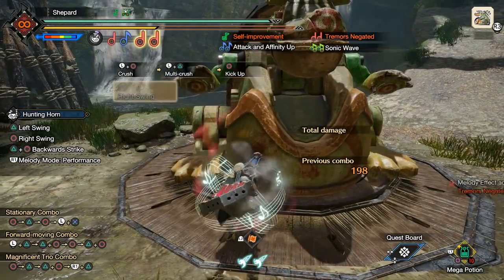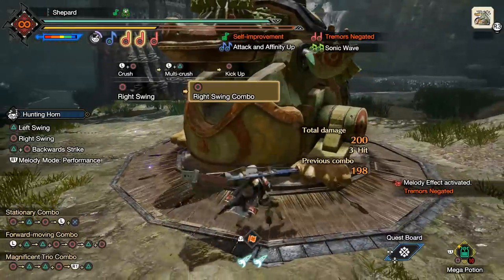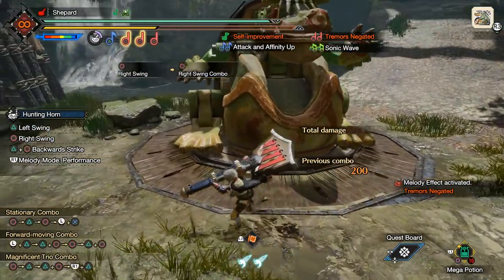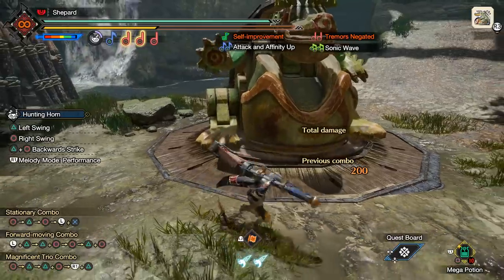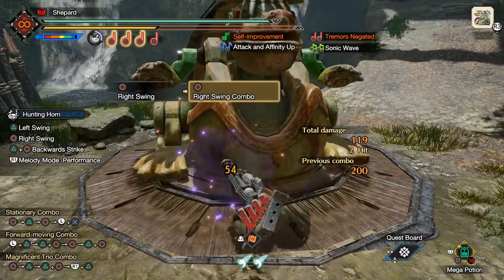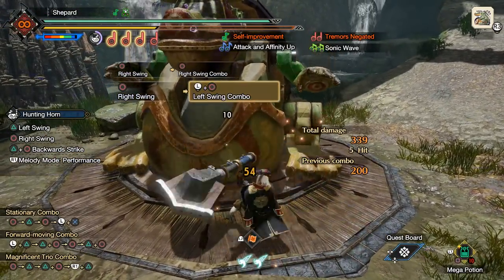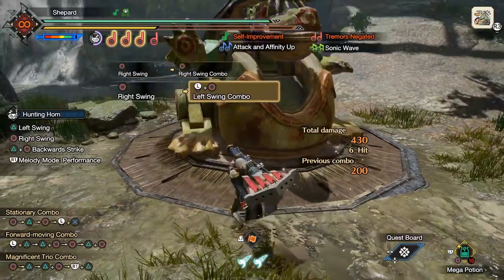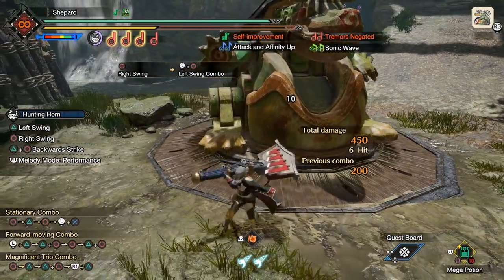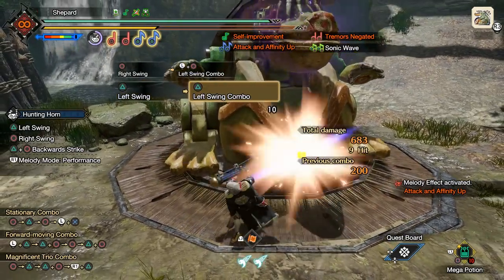That also opens up the ability to do this combo. If you're fighting something particularly weak to raw and you don't have Wirebugs up, this is actually a pretty good combo. You can move it around too — hold left to make your left swing go left, hold right to make your right swing go right.